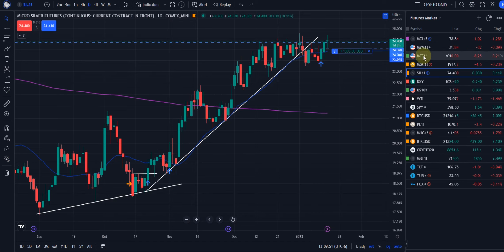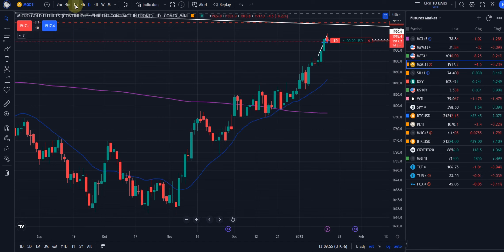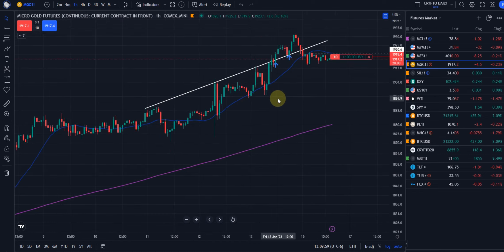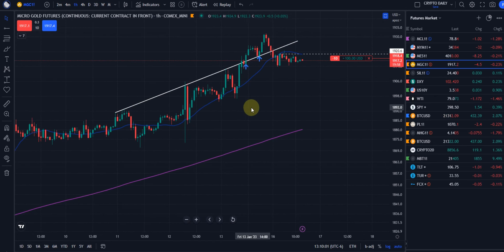Let's look at gold real quick — they don't always move together, as opposed to some people's opinion. Again, we're looking at the hourly chart. There's an uptrend line — we broke out, and according to classical technical analysis you'll break a trend line, come back and retest it, and then carry on.